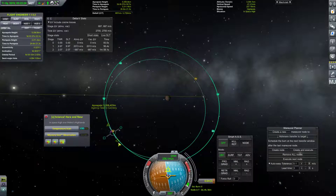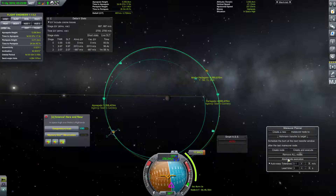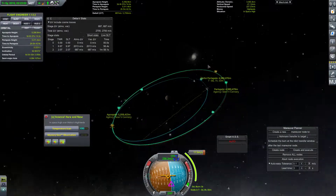Then we'll just add a maneuver here to burn prograde to get this out to 4980. Right about... nope, that went too far. Sometimes the scroll wheel can be a little too sensitive — it accelerates based on how many clicks of the scroll wheel you do. It's odd. Anyway, we'll go ahead and execute that, and that should be close enough.